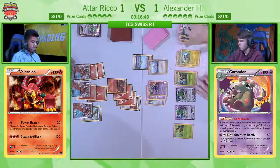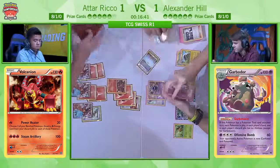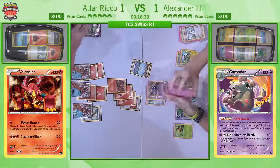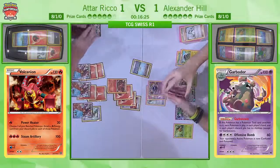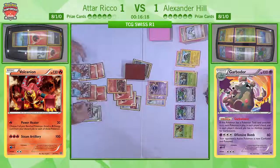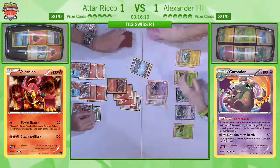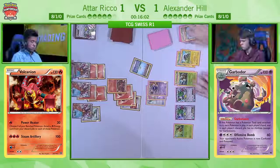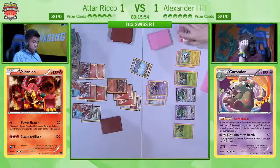It's very clever — sometimes you see someone leaving a Garbodor active and think why take that risk? But Alex, being the great player he is, realized it isn't a risk. The only option to knock out the Garbodor would be Escape Rope and then Lysander, but if Atar has those two, it didn't really matter that the Garbodor was active at the beginning of the turn anyway. This kind of stuff is what brings you to the top 32 of the best players in the game — specifically 8-1, right at the top of that top 32. They are like the first and second seeds at this table.